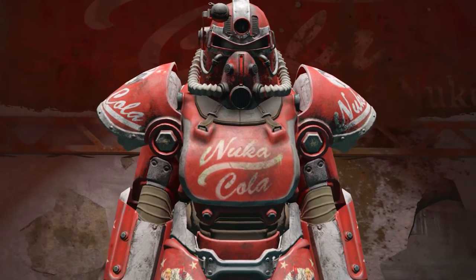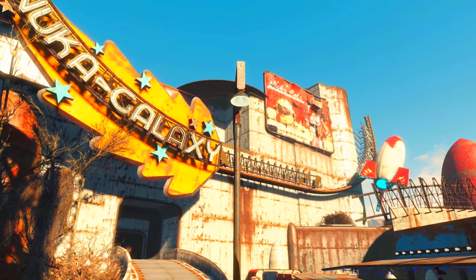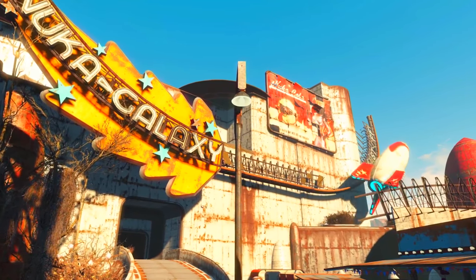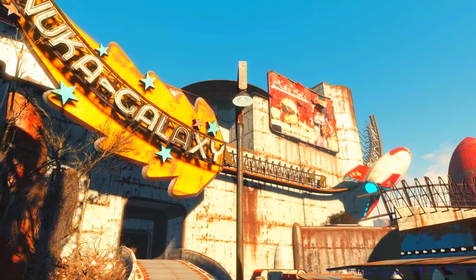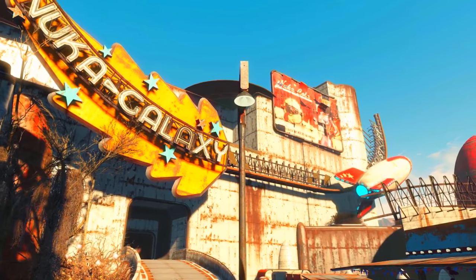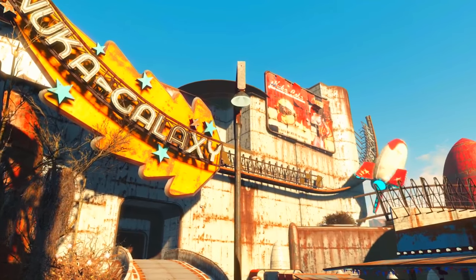We have a shot of power armor with a brand new paint job — the Nuka Cola paint. After seeing the Vim power armor paint in Far Harbor, I knew with no doubt they would implement a Nuka Cola power armor paint in Nuka World. There's also a Nuka Galaxy sign with a rocket on a little rail going back and forth, giving me flashbacks to the Bright Brotherhood from Fallout New Vegas. The bottom of the rocket looks pretty glowy — perhaps someone will blast off on it.